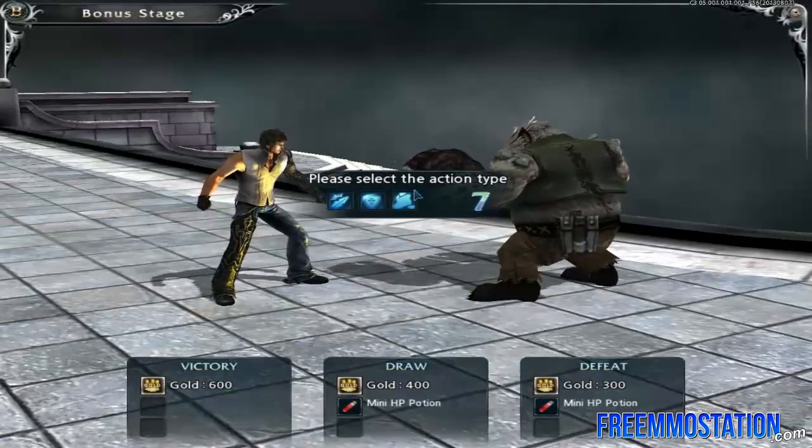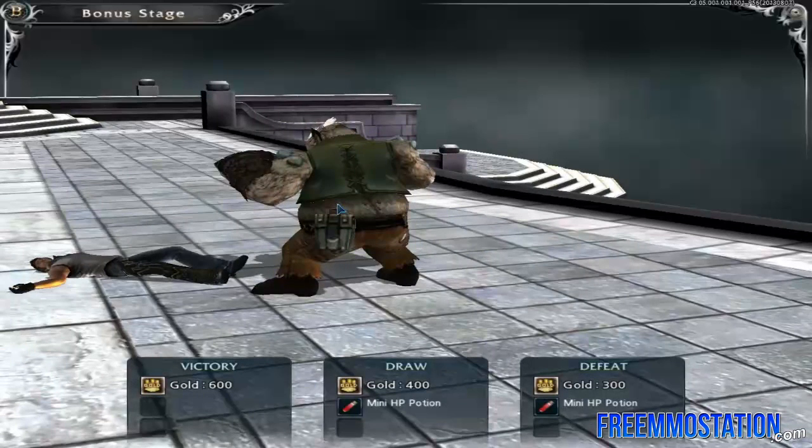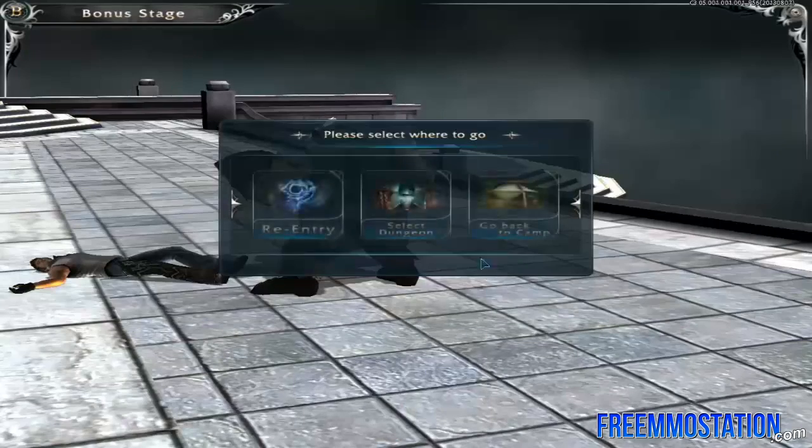Now this is what the bonus stage is — it's like a Pokemon battle or a pet battle. Please select action type. We're going to go with defend, because last time I pressed attack... Actually, we're going to go with attack — oh, never mind. So I got defeated. You get a prize for every single time regardless. Last time I hit attack and I lost; this time I hit defend and I lost. Alright, so we're going to go back to camp and check out the skills.